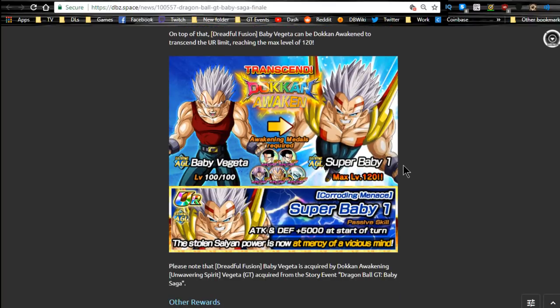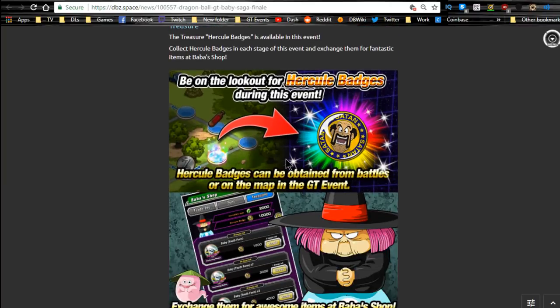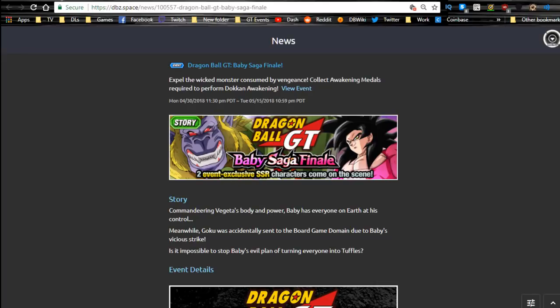Baby Vegeta Dokkan Awakens with all the medals including the Baby medals. He's not that great, but he's still good for a Mono Agility team for a Prime Battle - attack and defense plus 5,000 at the start of the turn. He's Super Baby 1, and the other one's Baby Vegeta. You can have both guys at Super Attack 10, run them both on the same team, and they link with each other very well. That Chi-Chi item is 74% - since it's only one turn I still don't think it's worth it, but that runs until 5/15 as well.